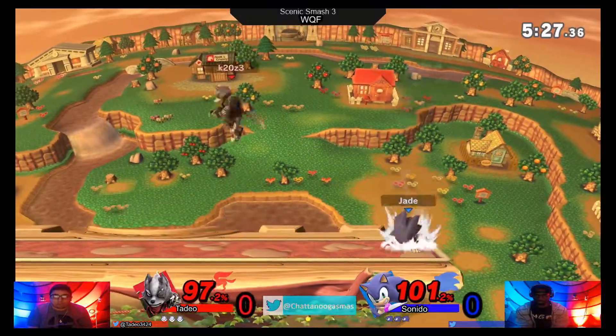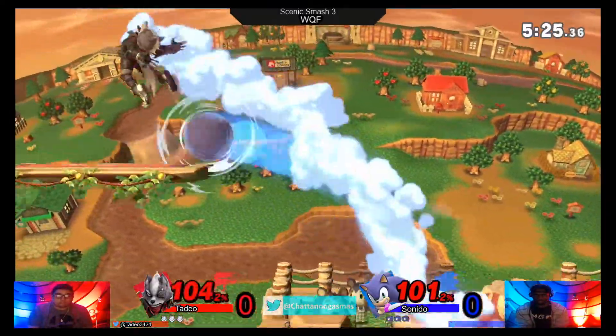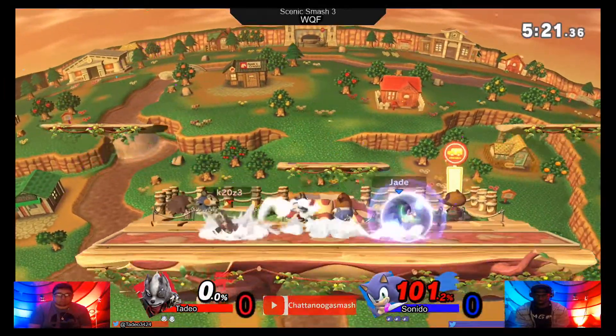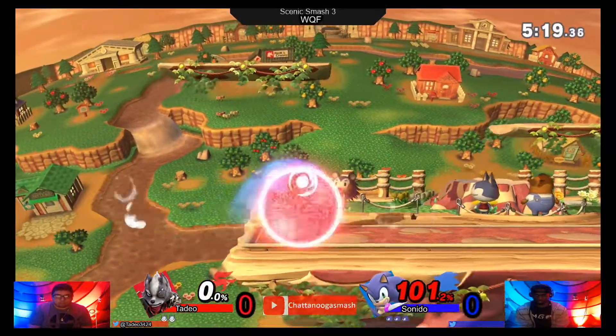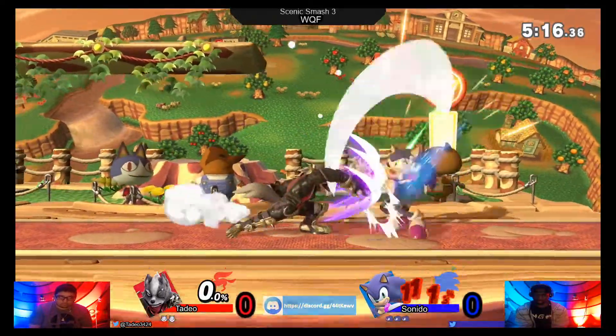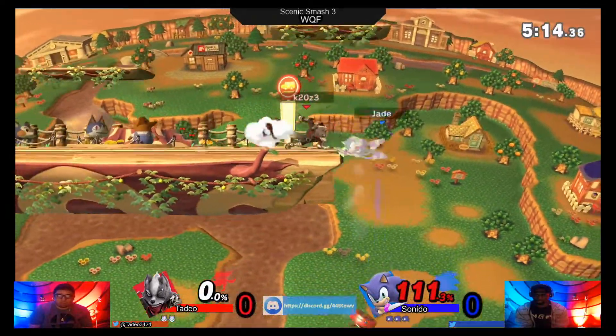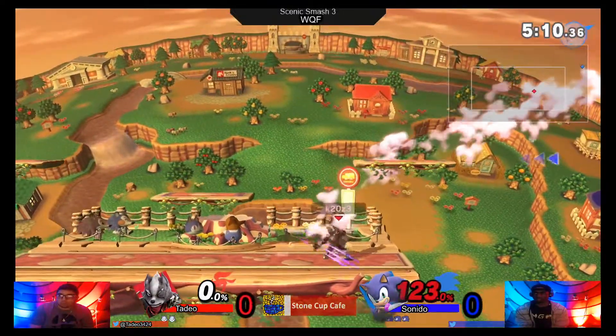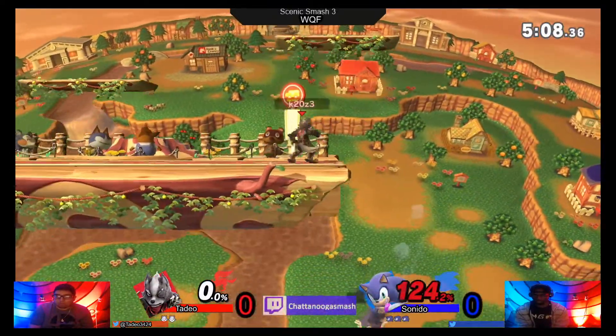Definitely — fast character trying to play outside your range. Wolf is a character who usually has to get a hard read. That spin dash looked pretty true — spin dash to fair. Probably could have DI'd to avoid that, not DI'd the forward air of course, but DI'd the hit of the spin dash. Who knows how to DI Sonic though? I don't. Someone does — high level players, I'm sure.